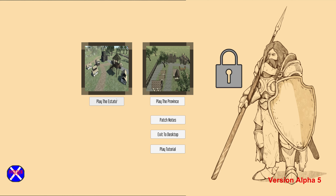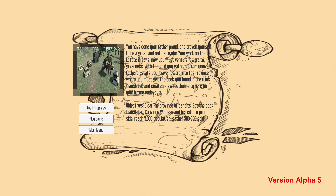Let's go to the Province mode. You have done your father proud and proven yourself to be great — a natural leader. The work on the estate is done. Now you must venture forward to greatness with the gold from your father's estate, travel into the province, get the book found in ruins translated, and create a new foothold city. Objectives: clear the province of bandits, get the book translated, convince Wildmess and her city to join your side, reach 5,000 population, and gather 500 gold.